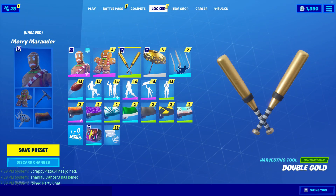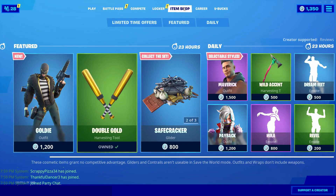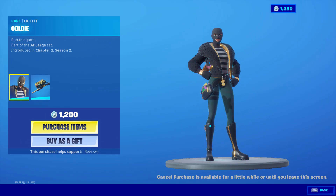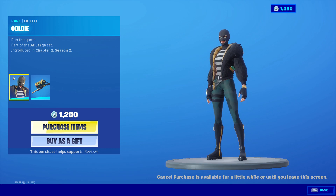Welcome back to another video. In this video we're gonna be looking at the Double Gold Pickaxe in Fortnite Battle Royale. This is a green pickaxe worth 500 V-bucks, currently part of the At-Large set, and it just came out in the item shop a few minutes ago, as you can see it's front and center right here. This is the skin that goes along with it, along with the back bling. Honestly, I probably would not use this skin in-game so I'm not going to buy it.